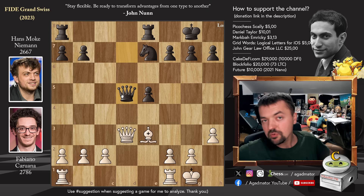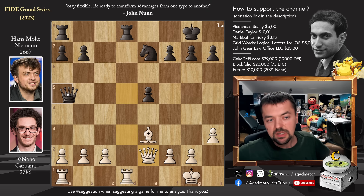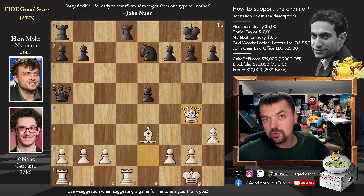We have e captures, queen captures — offering a queen trade. Fabi says 'let's trade' and plays rook f to d1. Hans says 'let's trade, but not on your terms' — rook e to d8, wanting to trade everything on the d5 square. Now queen to e2 — Fabi declines the queen trade and brings the rook into the game, controlling the d-file and attacking the black queen. Queen to a5 and now queen to g4 — queens will not be getting traded off, at least not right now.